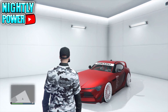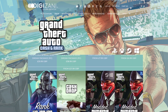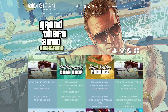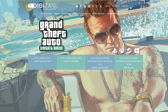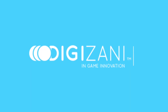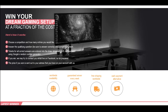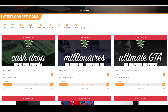Now before I get straight into today's video, here's a quick word from today's sponsor. I want to give a shout out to Digizani. If you guys are looking for cheap, fast and reliable GTA cash plus rank, then check out Digizani. They offer a wide range of services for your GTA Online needs. If you're interested, click the first link in the description and use my discount code when you check out. Also be on the lookout for Digizani's gaming giveaway — there are many prizes to be won, including a console.